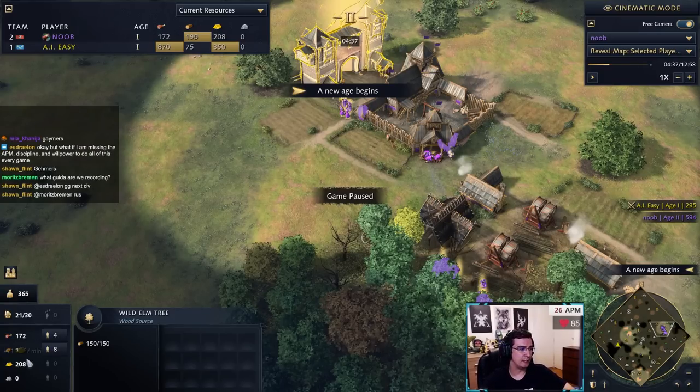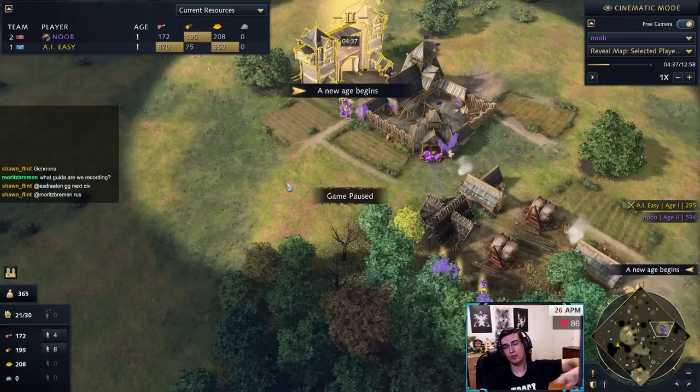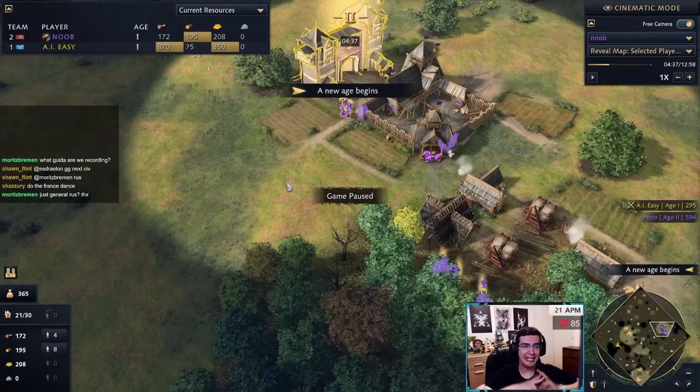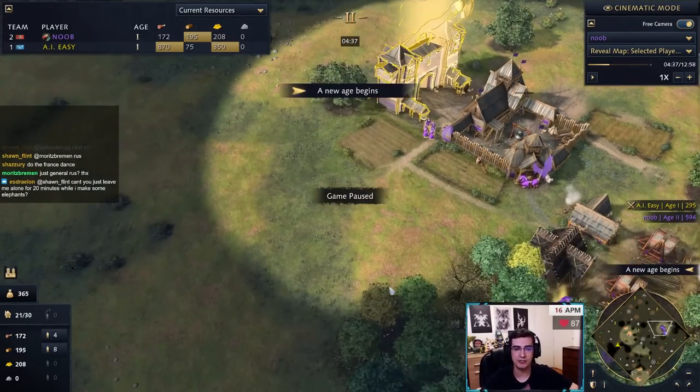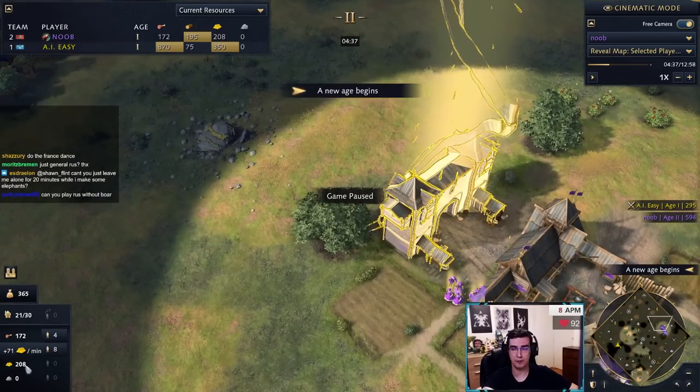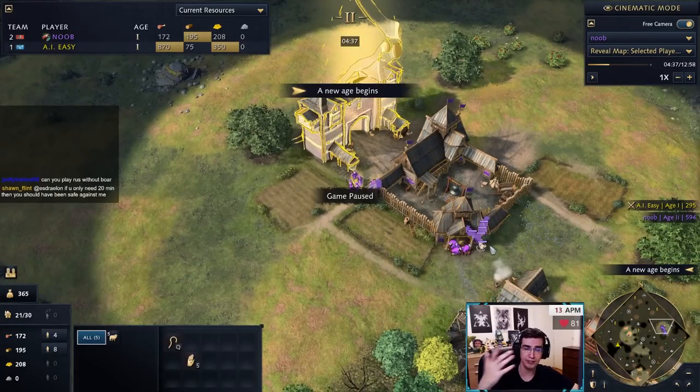This is where Rus, like Mongols, have so many options. It depends on the map, the civ, and your style. Option one: go straight into second TC, making no units. Option two: make a stable and produce a knight or two to harass the opponent and keep them in their base while you get the boar. Against English or French, opening stables is nice — it lets you fight French knights or keep English in their base until your second TC is up. If you go this route, put three to five villagers on gold.